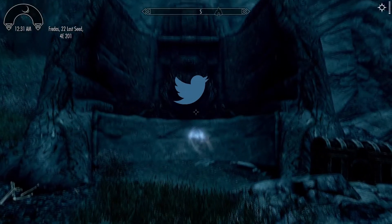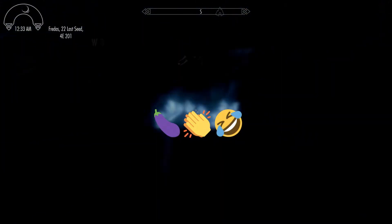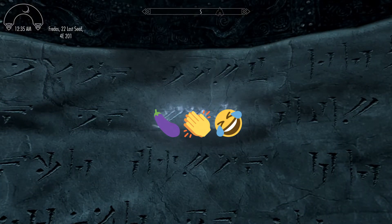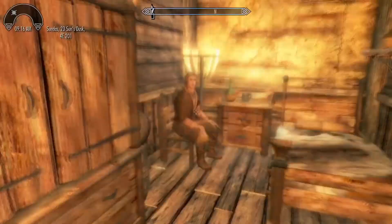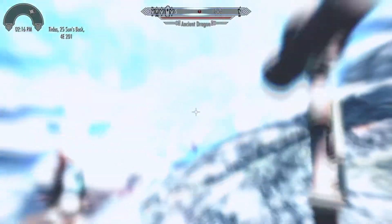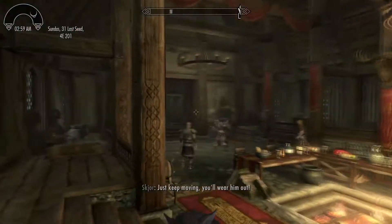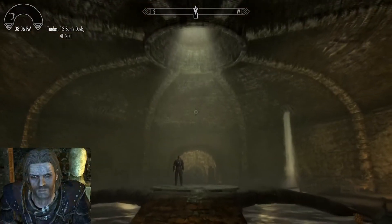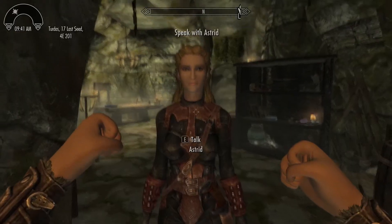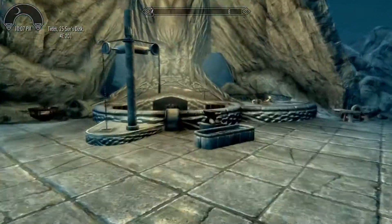Being Dragonborn means learning how to shout really loud. You can find new shouts inscribed on special walls, and there are quite a variety: knocking people back, lighting them on fire, freezing them solid, or crippling a dragon's wings to force them to land and fight on the ground. You can also join one or all of the guilds — the Companions, the Thieves Guild, the Mages Guild, or the Dark Brotherhood — each with their own storyline.